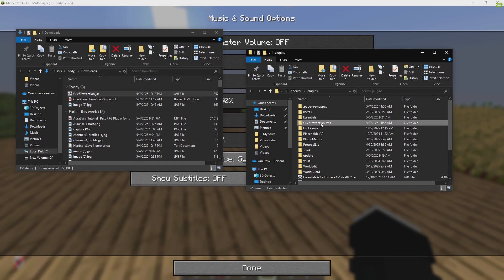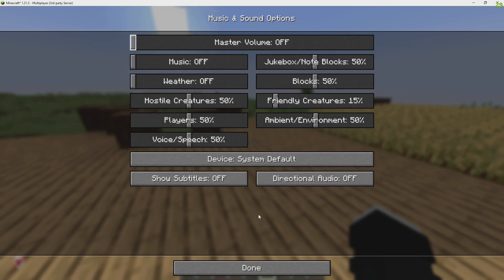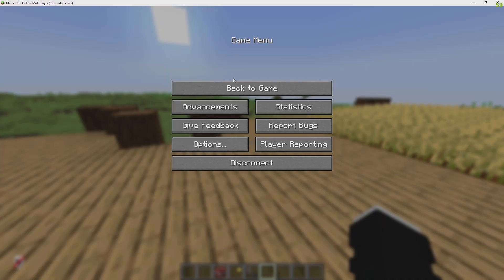Now reboot your server. Once you have rebooted your server, a file will appear for grief prevention data — this is your grief prevention config. Players don't need any mods or anything for grief prevention. They'll log in onto the server, and if the server has grief prevention, then the players are able to use it.